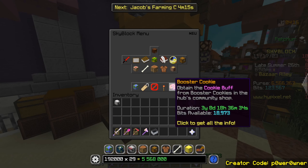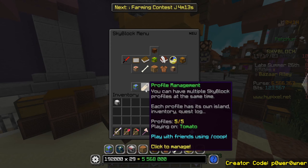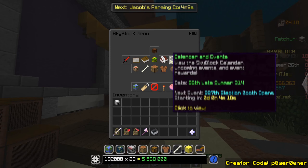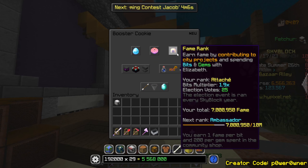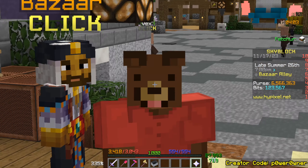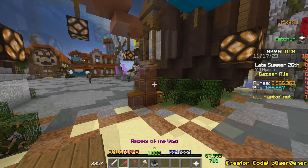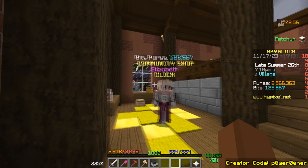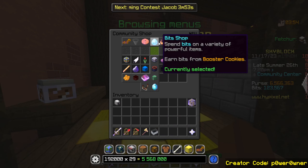I actually have a pay-to-win profile as well where we consumed the booster cookie to get bits, because depending on your fame rank level, the higher it is the more profitable it is. I thought this is the perfect time to see how much money we can get from spending 123,000 bits, and what would be the best item to actually purchase — we have done this quite a few times in the past.